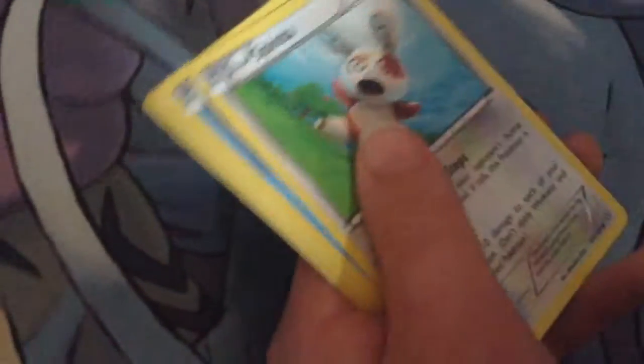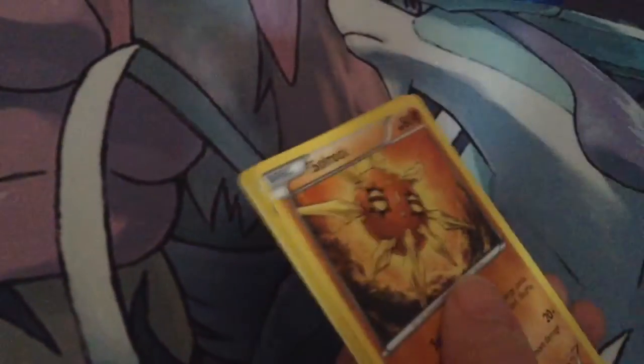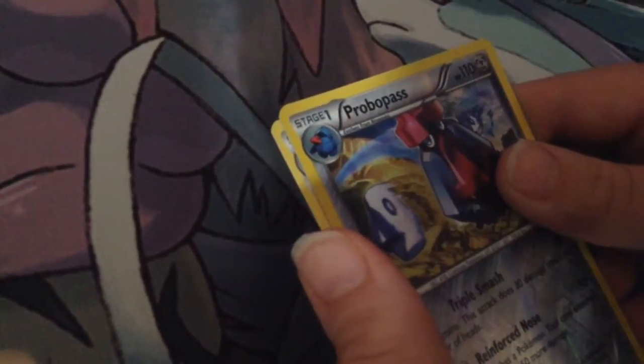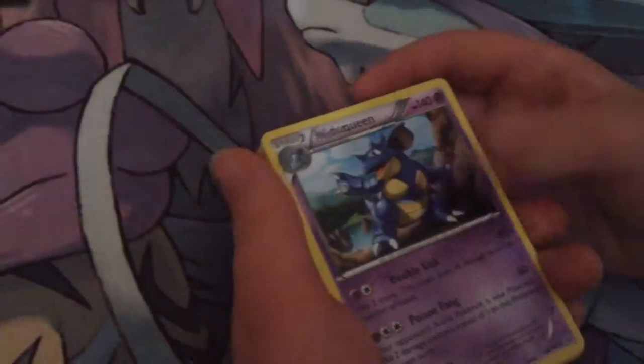So I got a Maxie's Hidden Ball Trick, a Rhydon, a XB Share, a Nose Pass, a Spinda, a Mudkip, a Chino, a Slurlock, a Probass, and a Swampert.